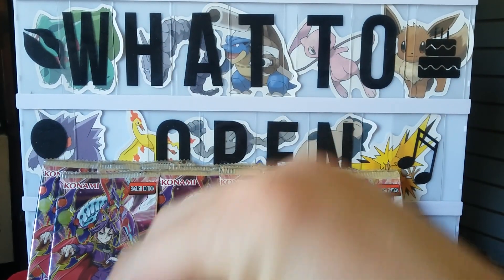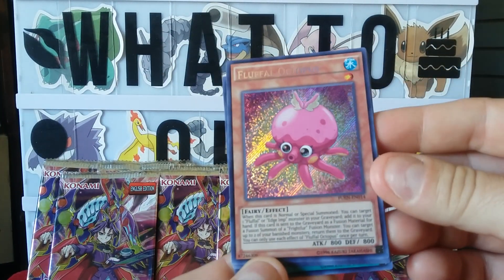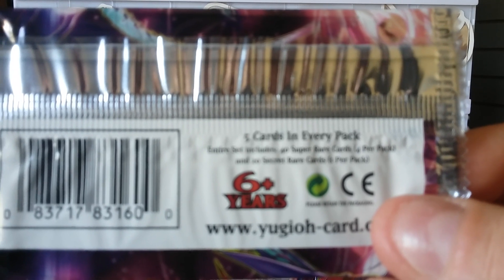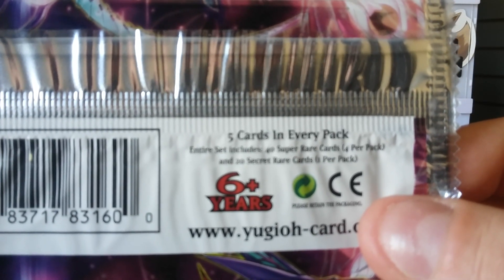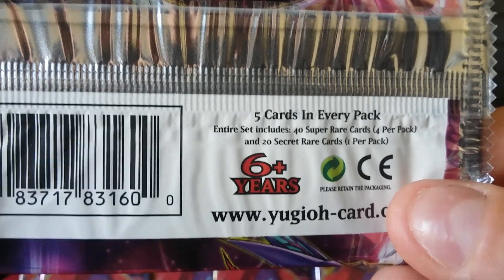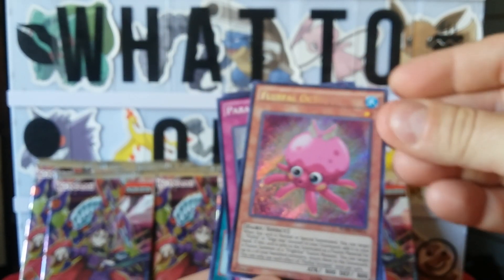All right, here we go — first pack! Oh, a Fluffle Octopus. So over here, you get five cards in every pack. Each set includes 40 super rare cards, which you get four in a pack, and 20 secret rare cards, and you get one per pack. Sadly, that was on the front, so that was a Fluffle Octopus as our secret rare.